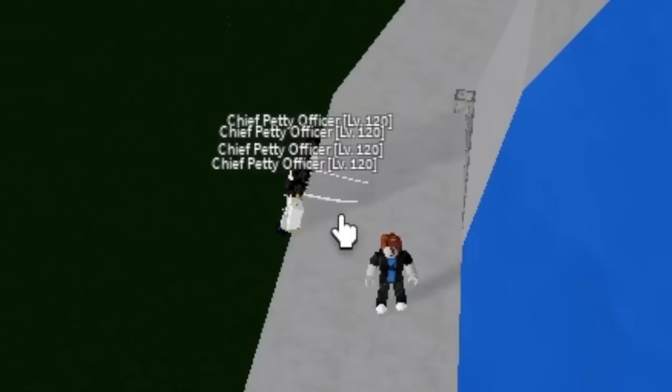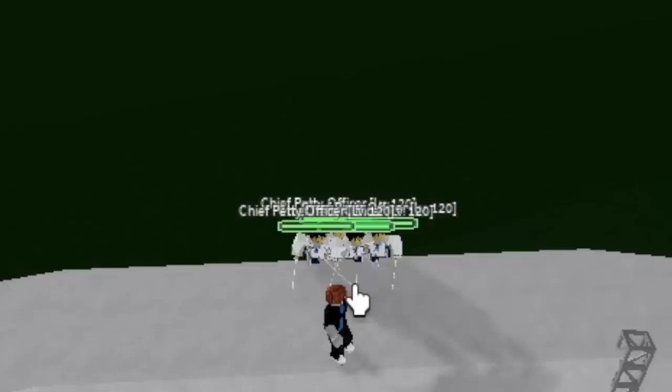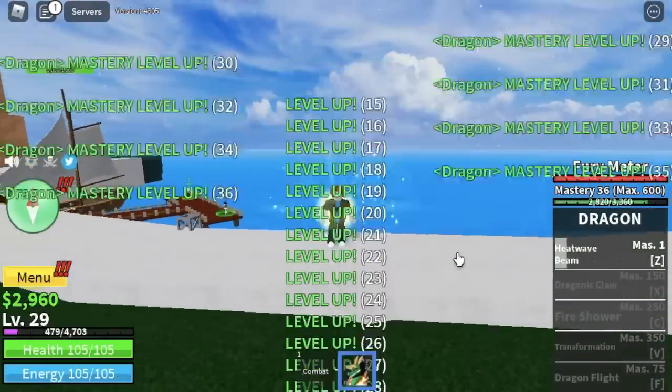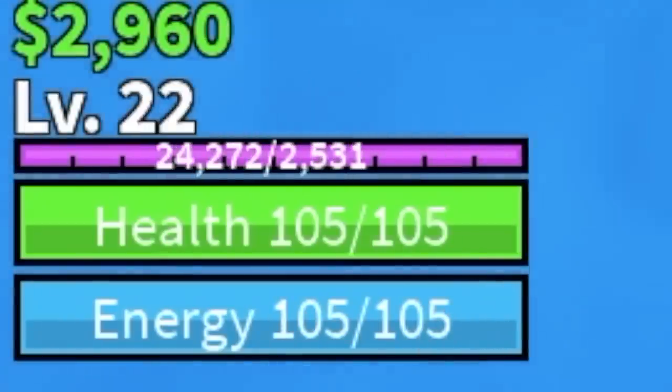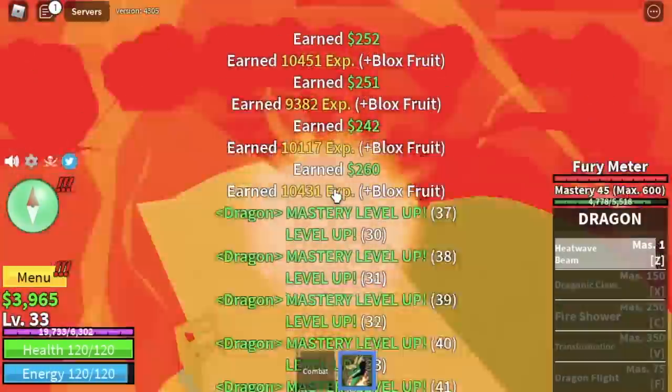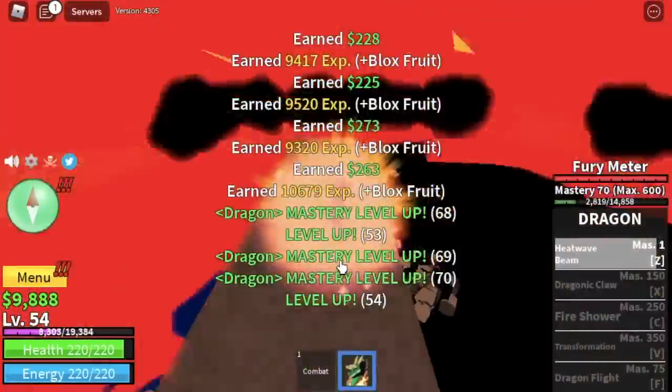You just need to lure the Petty Officers. Guys, don't hit them. Go into this area and use your Z skill until you defeat them. I'm going to show you the level and mastery increase after you defeat 4 of them. For your base level, you will increase 19 times. For the Mastery, 28 times. I suggest you stay here until you reach level 55.